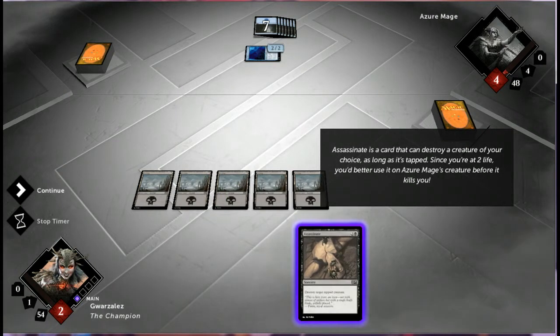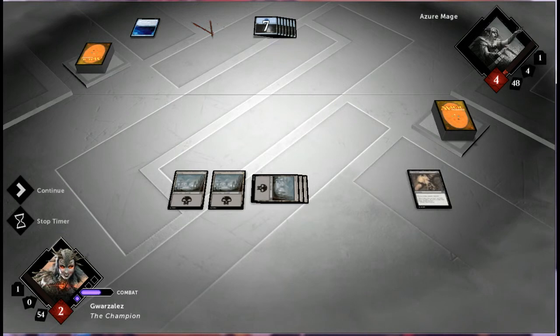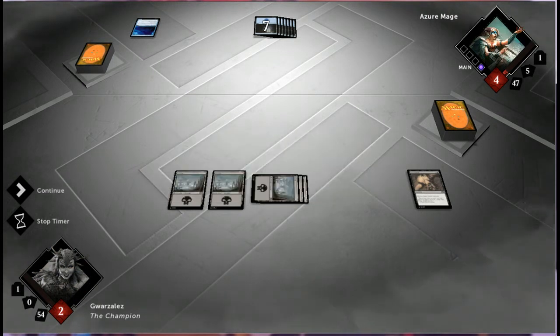Assassinate is a card that can destroy a creature of your choice as long as it's tapped. Since you're at two life, you'd better use it on Azur Mage's creature before it kills you. Let's assassinate that guy. Now Azur Mage will cast some spells. Divination allows the player to draw two cards — a signature blue spell.